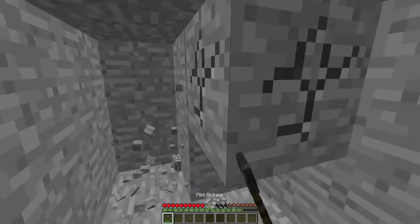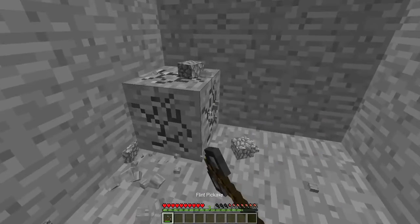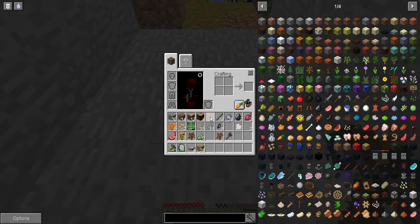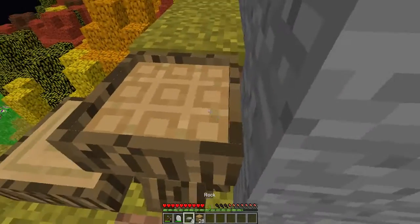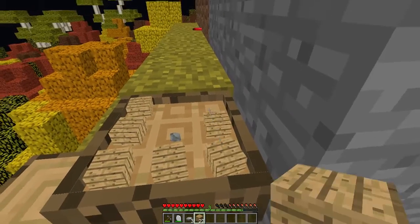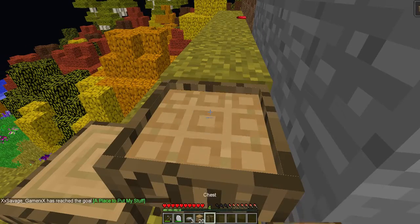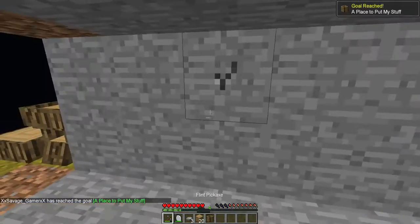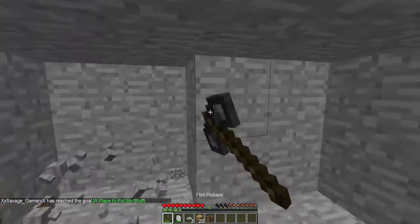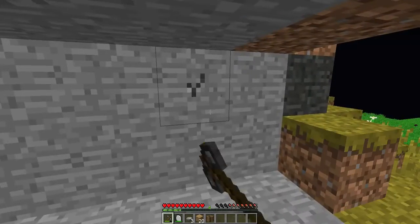Since we're not smart enough yet we can't really make a proper chest. The only chest we can make right now is a rock in the middle with planks on the sides. You remember this type of chest from Forever Stranded? It's kind of boring and kind of annoying as well.